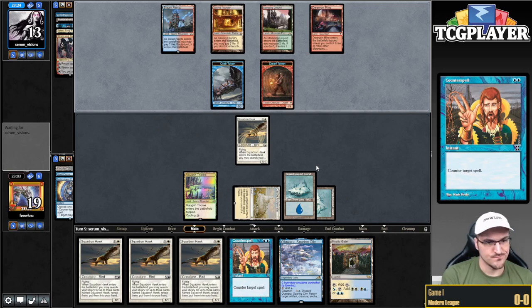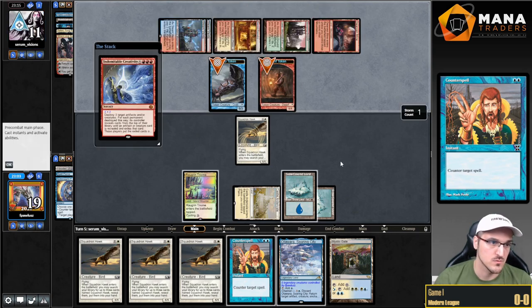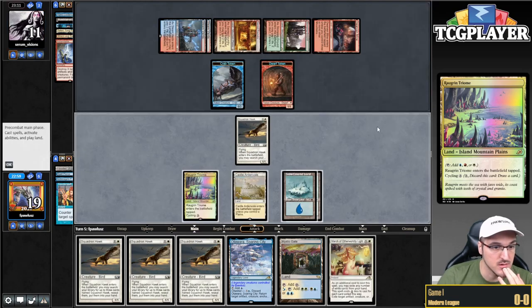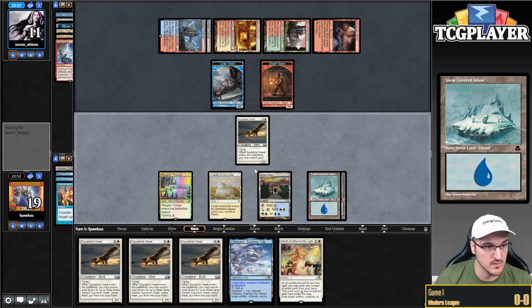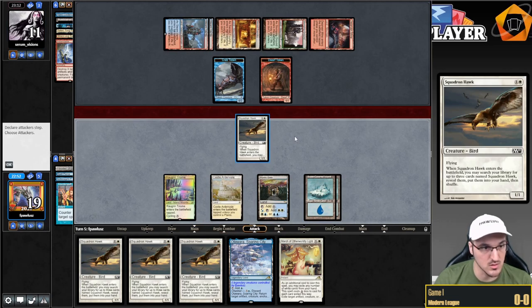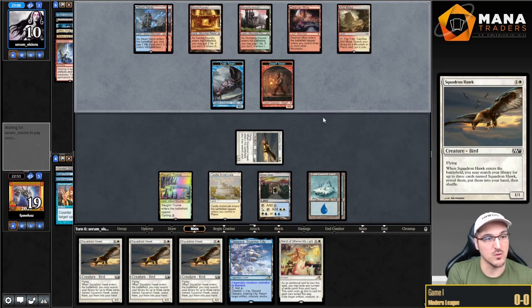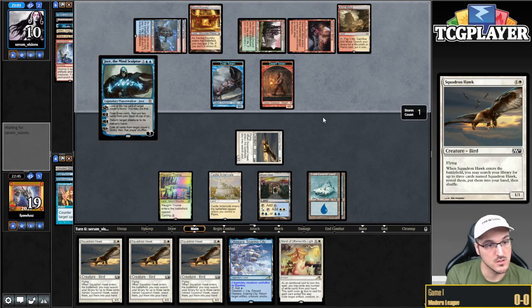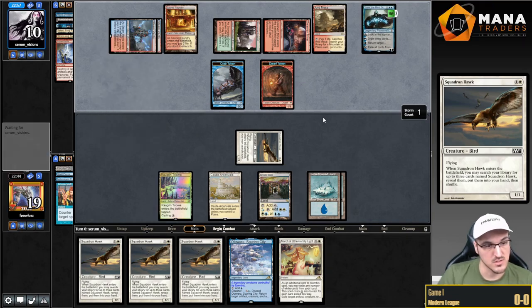I assume they have another copy. I'm going to play Mystic Gate and attack with the Hawk and say go. If my opponent attempts to do the same, I can evoke one of the tokens and then play Jace, the Mind Sculptor. At least I can make a Castle token. We're not drawing super well, to be honest. A little bit scary.